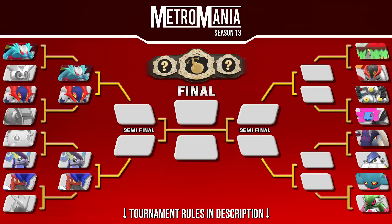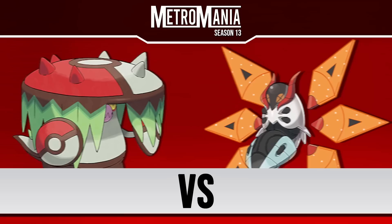Hello everybody, AceChannel here, and welcome back to another episode of Metromania. In the previous heat, we saw Coridon force its way through to the quarterfinals to take on its longtime rival Miridon. That means Iron Thorns is no longer in the competition - goodbye to Iron Thorns - but look forward to a Miridon-Coridon showdown in the quarterfinals. But now, Brute Bonnet versus Iron Moth for Heat 5.